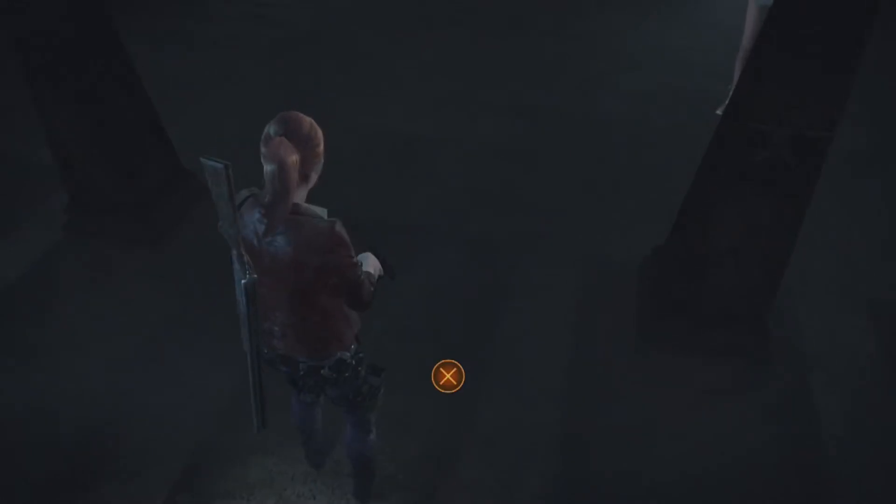First, look for the tombstone without a tombstone — I guess it's just a grave, really. And you click that one.